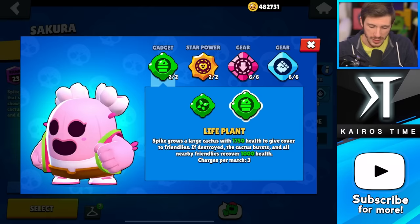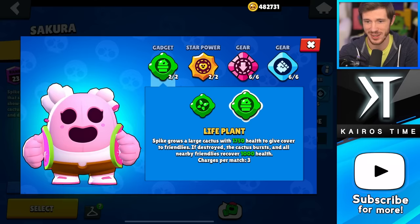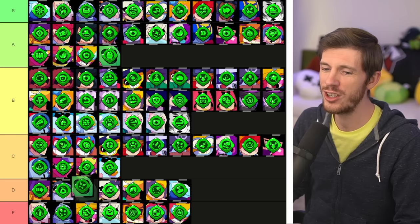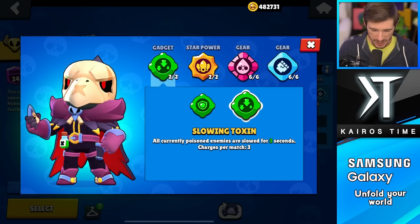Next we have Spike. Popping Pin Cushion is useful in Heist, but even then I would actually rather have Life Plant — which is the one you want to go with. It can heal Spike and other teammates, it blocks projectiles, it's so good. You're going to use it three times every single match and wish you could use it even more. I'm putting Life Plant in the A tier, whereas Popping Pin Cushion is going down to the F tier.